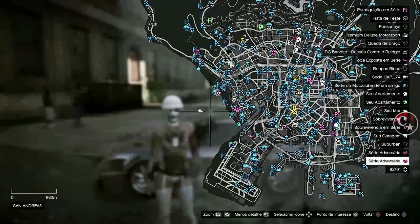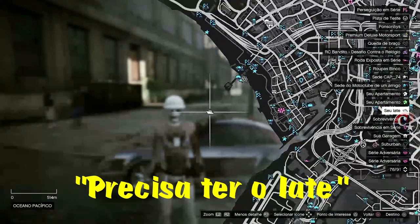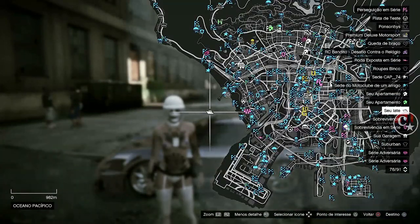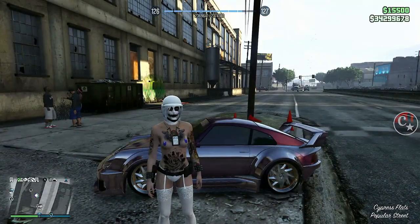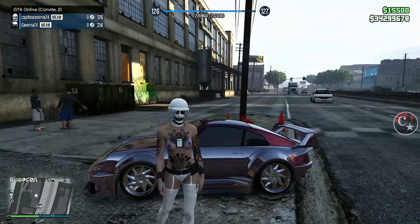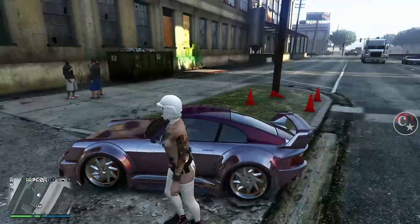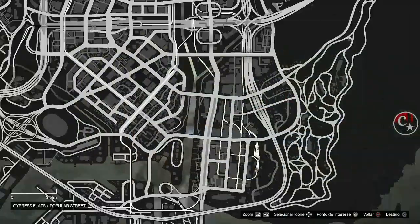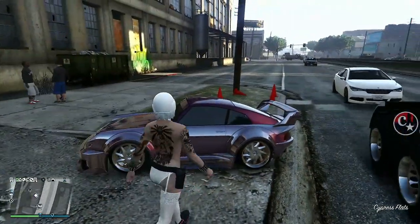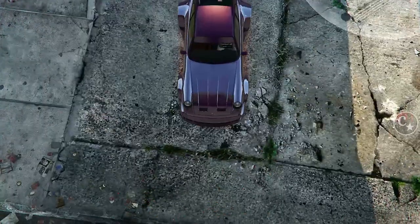Lembrando que a gente vai necessitar de ter o IAT. Este método, para quem não conhece, precisa ter o IAT. É um merge que dá para fazer também os veículos lá do complexo. O amigo já está aqui na sessão. Outro detalhe: a gente não pode esquecer — nem eu e nem o amigo — de antes de começar, ele vir aqui para fora para aparecerem as missõezinhas azuis, para a gente estar desbugando logo após e salvar o veículo.